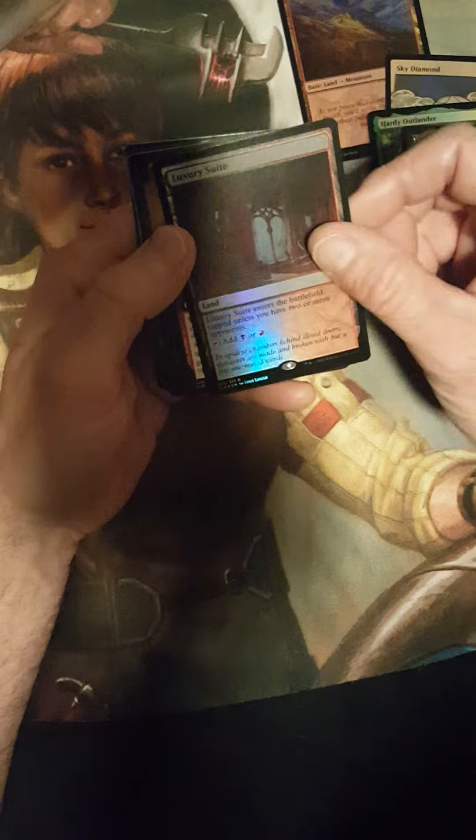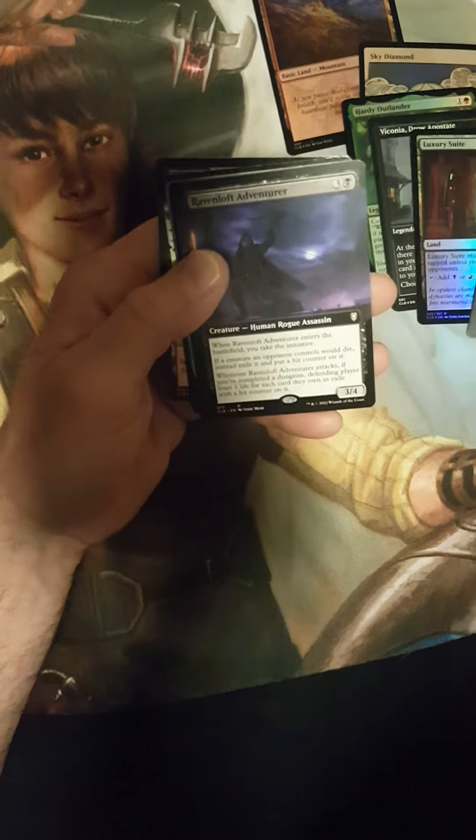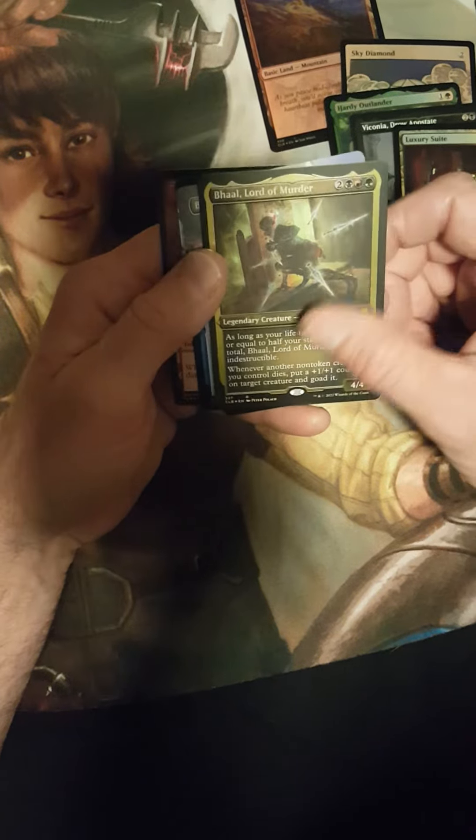Hardy Outlander. That is an Apostate — an Apostate Elf Cleric. We've got a Luxury Suite and a Death Kiss. Ravenloft Adventurer — that one, I assume, is an Etched Foil.